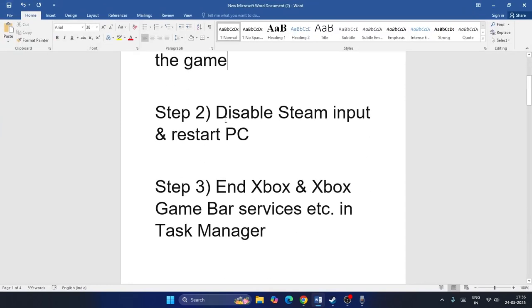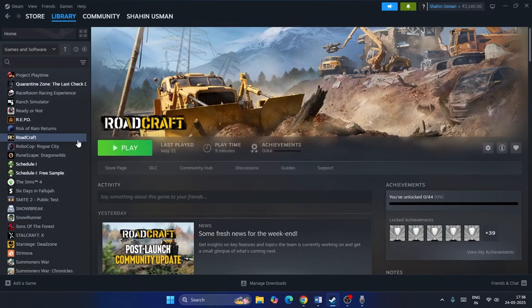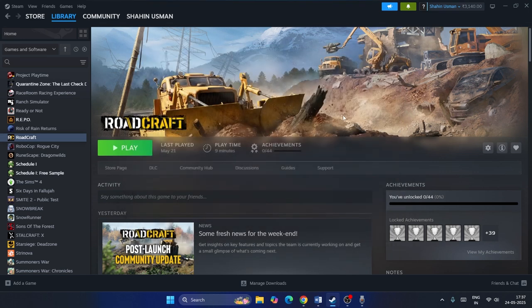The next step is to disable Steam Input and do a full system restart. Right-click the game, go to Properties, go to the Controller tab, and change it to Disable Steam Input. Close this, do a restart, and then check. This has worked for many users.